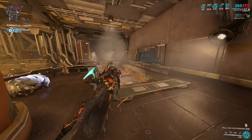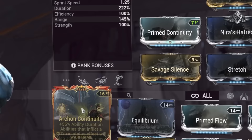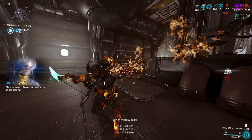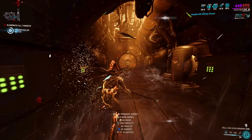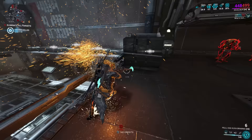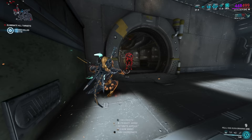For your frame build — whichever frame you plan on leveling or formating — you need to subsume Silence over your first ability. The reason is that a brand new frame will have its first ability unlocked, so we subsume over the first ability to have access to Silence straight away. I'd recommend subsuming Silence onto Config C or whichever config you aren't using, since this is just a leveling build you won't use in normal missions.